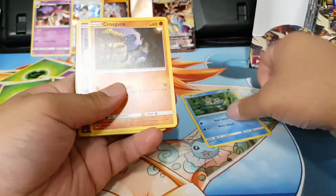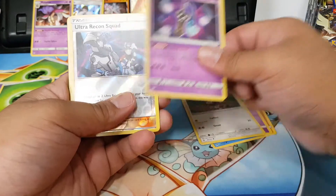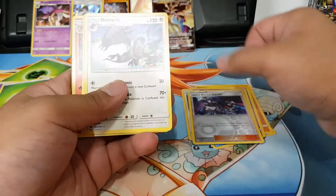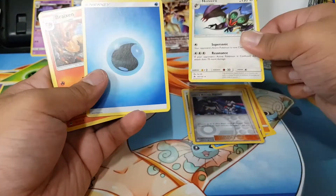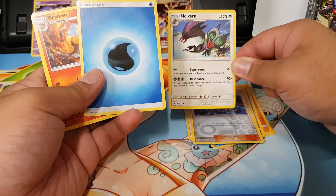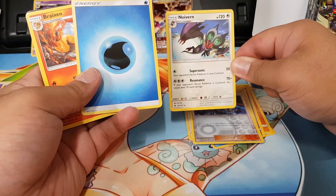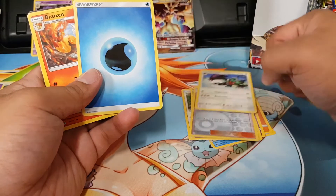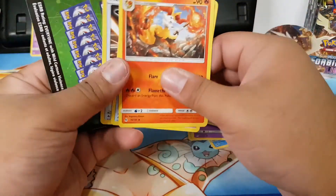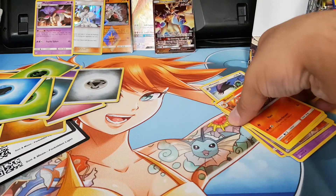Next pack: Froakie, Croagunk, a Spur, Bunnelby, Honage, Ultra Squad, and a Noivern. This is an interesting card. It's Normal type — weak to Electric, but no weakness listed. Hmm, interesting.